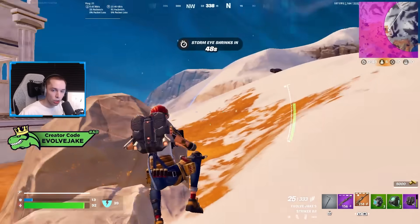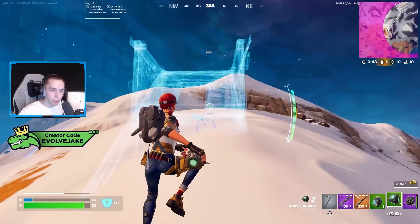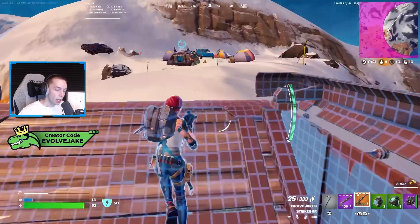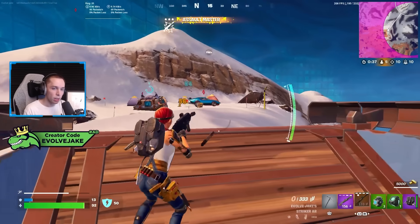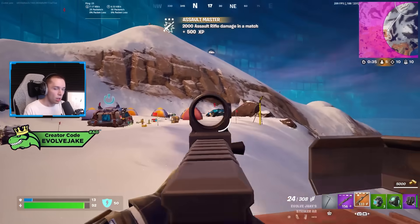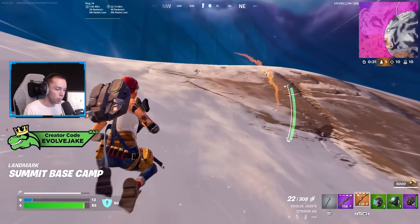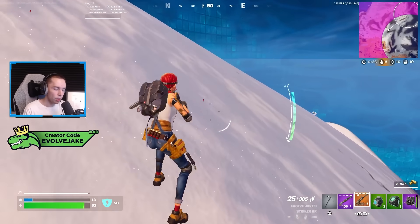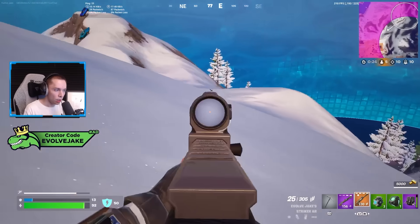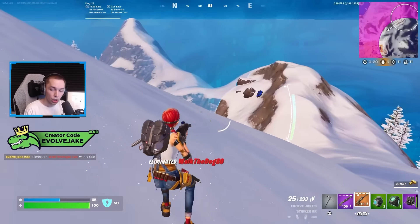That is it for this update — nerfs to the Captain America Shield, nerfs to the War Machine Arsenal, and a slight buff to the Sovereign Shotgun. I'm personally very happy with this. If you watch my content you probably know I prefer not to use really overpowered items, and even with the shield and the War Machine I felt like using them was just jet-packing up and throwing them down, and playing against it wasn't really enjoyable either.